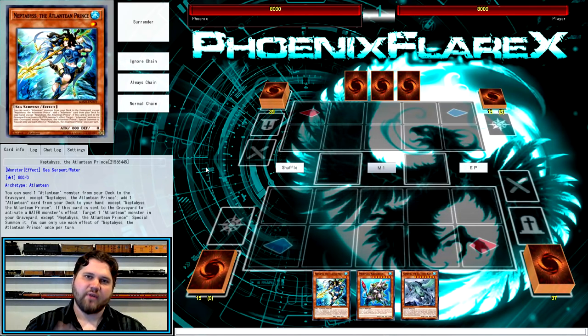Both combos have that same sort of ending field, but with the first combo you do not get to have your battle phase during the next turn because you link away with Moulin Glacia to make the play possible. With the Aqua Spirit play, you actually don't link away the Moulin Glacia and you're able to drop it much later in the combo sequence. I'll explain that more in detail as I show you each respective combo.